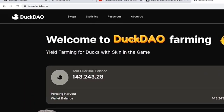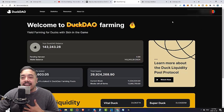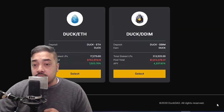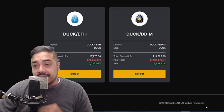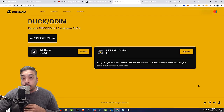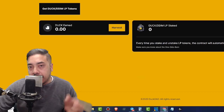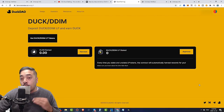Make sure you are at farm.duckdao.io and your balance will populate. Click that swap button at the top left-hand corner of the webpage, and these two pools are going to populate. Duck/ETH is available if that's what you want, or you could do Duck/DDIM. Click the select button for the pool you're most interested in. If you go to 'Get Duck/DDIM LP Tokens,' it's essentially going to send you back to Uniswap for those two pairings — so you don't have to manually enter a contract address. It's a little bit easier that way.